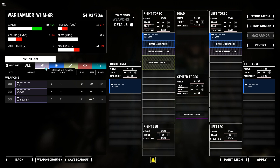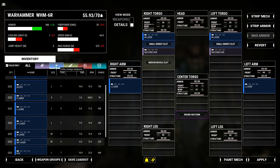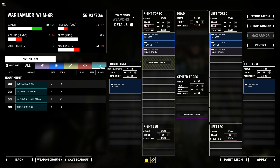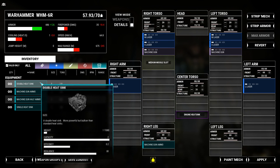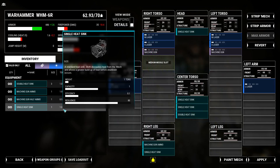If you have them, the Warhammer is a great mech to equip medium pulse lasers with. But if you don't, the normal medium lasers will do fine as well. Equip 2 machine guns with only 1 ton of ammo in a leg of your choice. Equip 2 small lasers in the small energy slot. Fill up the torso with as many heatsinks at this point, reducing the head armor appropriately.